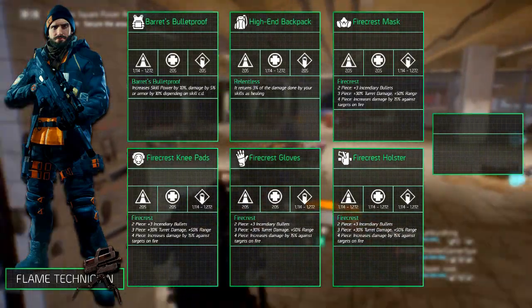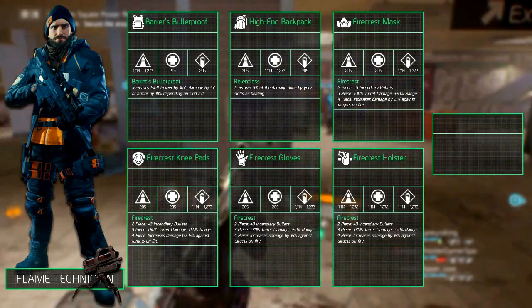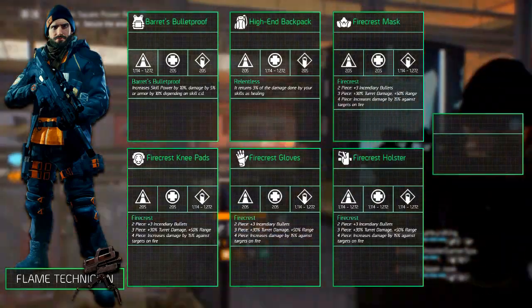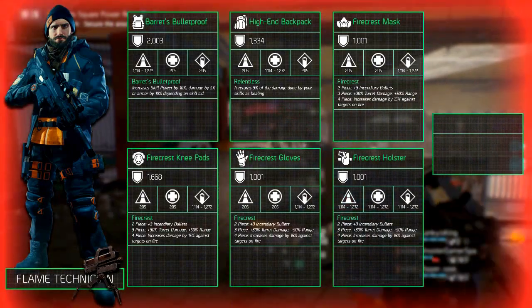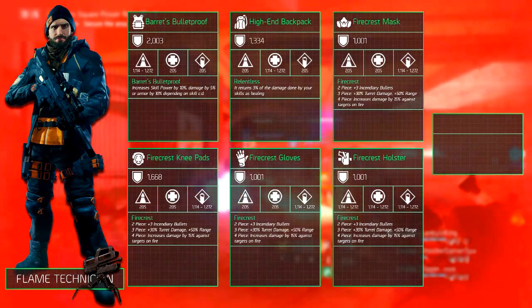The main stats are Firearms and Electronics. When your build is min-maxed you want to have around 320,000 DPS, 225,000 toughness, and 300,000 skill power. The armor rolls differently for every gear piece — check the screen for more information on that.